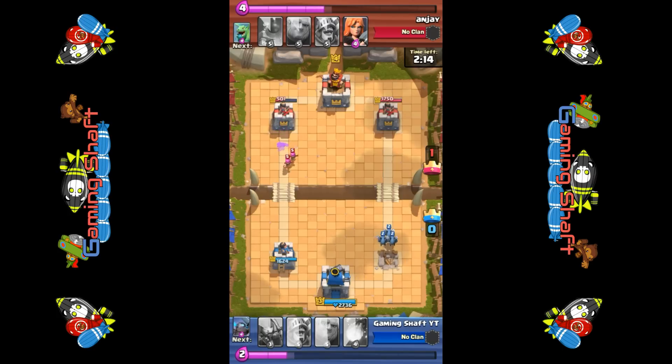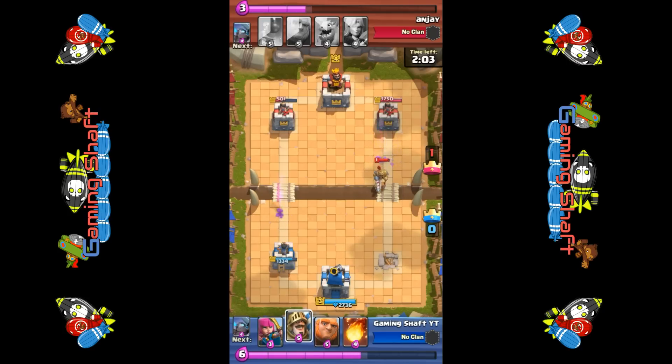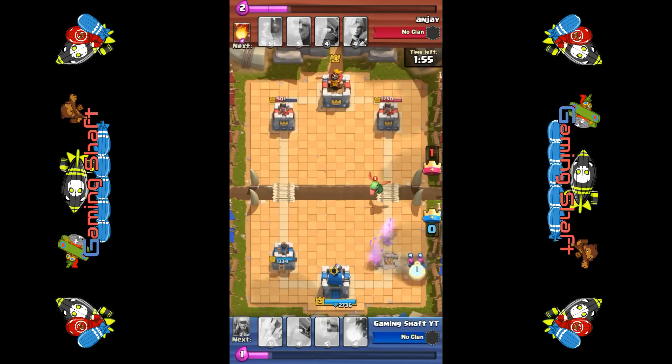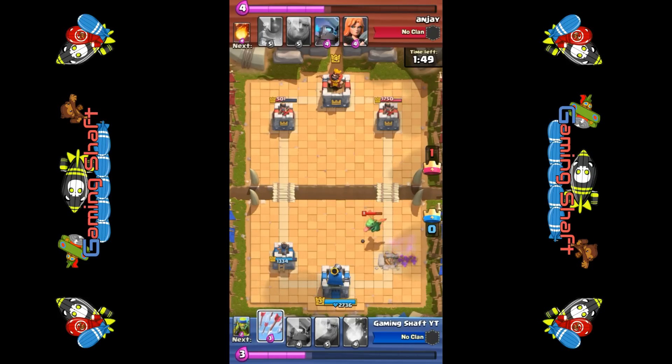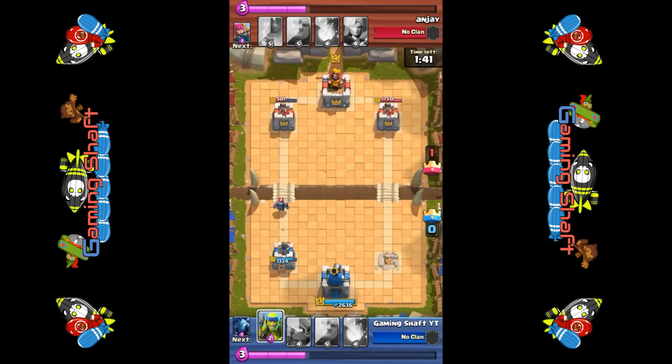I've just unlocked these little flying goblin things, which aren't very strong but the airborne aspect is pretty good. My favourite troop so far is definitely the jousting knight — he's absolutely awesome and can take out a tower by himself pretty much if they've used up all their elixir. I'm on the back foot here, so with one minute forty left I'm going to have to go for his left-hand tower.